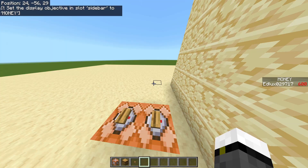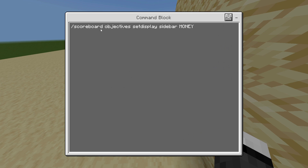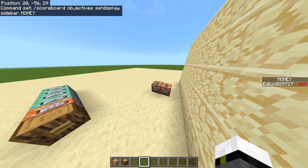In my case, as you can see, I have it there on the right — it's named money. Then, to have it displayed on our right, as in my case, we'll do: slash scoreboard objectives setdisplay sidebar, and then we put the name of the variable we have created with all the capital letters and everything.